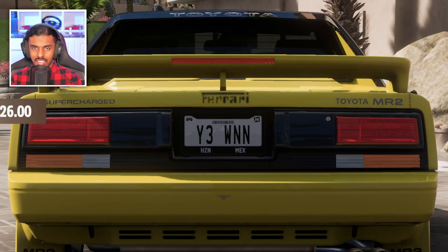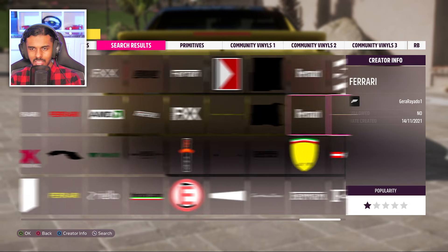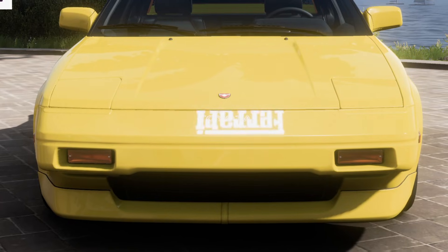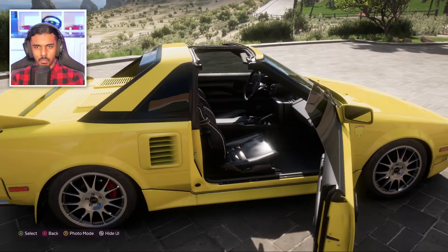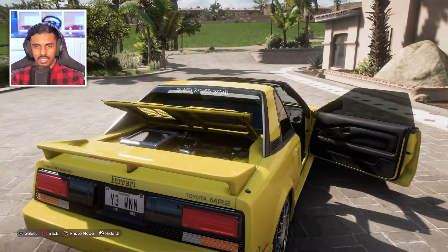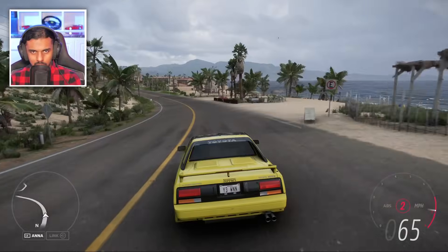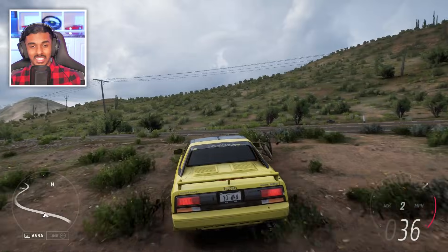Ferrari badge up here — why don't any of the Ferrari badges have horses on them? Trying to find a decent Ferrari badge but they're all horseless. Let's put a Ferrari badge on the front as well. Can we take the roof off? Oh my god, we can — it's a T-top! That's pretty much a Ferrari. Look, the engine is in the middle, like a Ferrari. It sounds so good. Look at the interior, it's so boxy. I'm getting way too distracted with this car — let's build our next one.